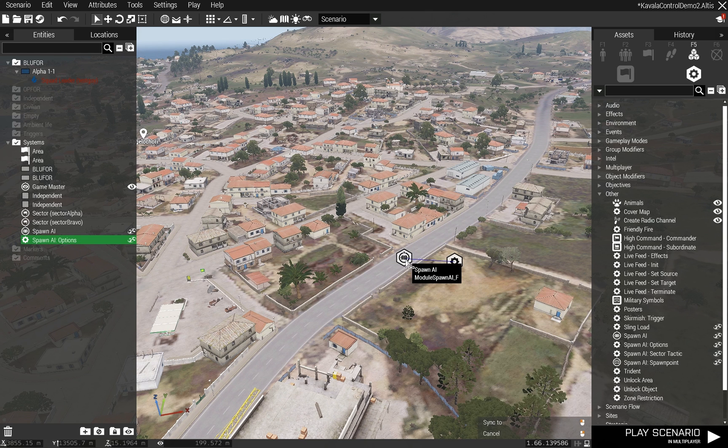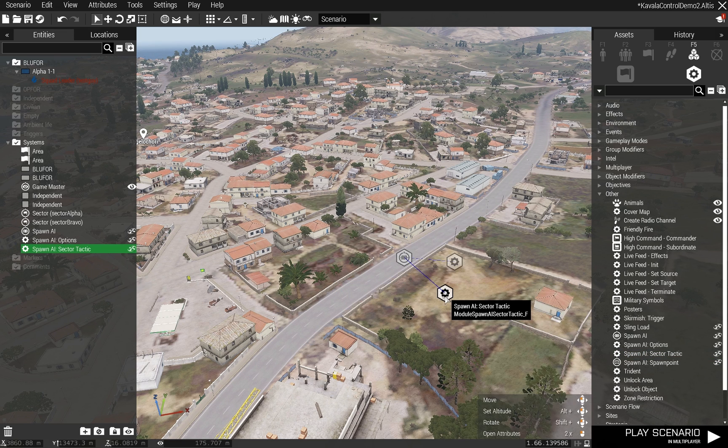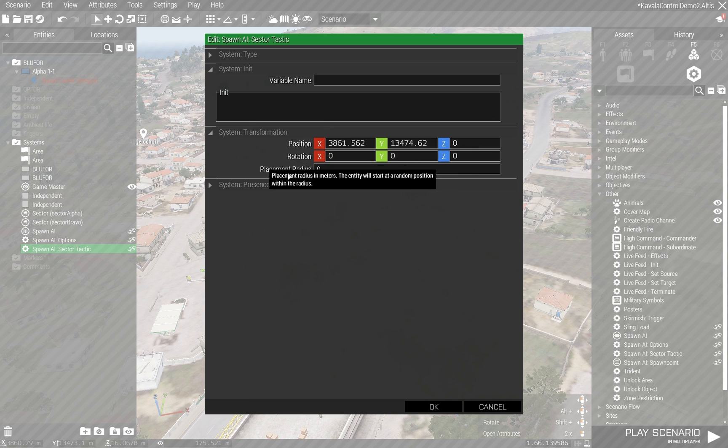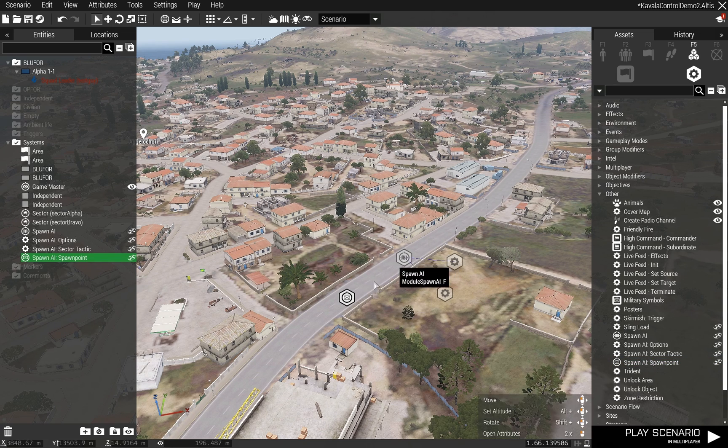To make this work I just synchronize that to that. In order to make this work with our sector, I'm going to connect sector tactic to here. There's nothing that you can control on this, so that's fine. Then I'm going to create a spawn AI waypoint — this is where we're going to spawn in groups of AI that I can now synchronize to here.